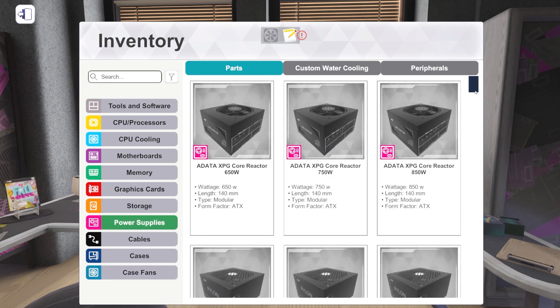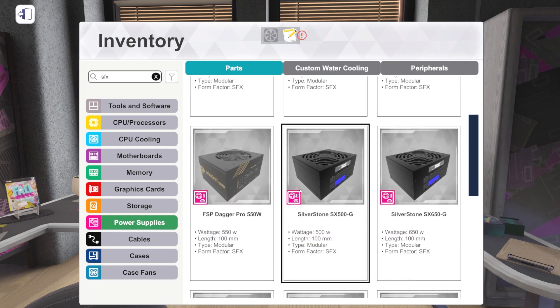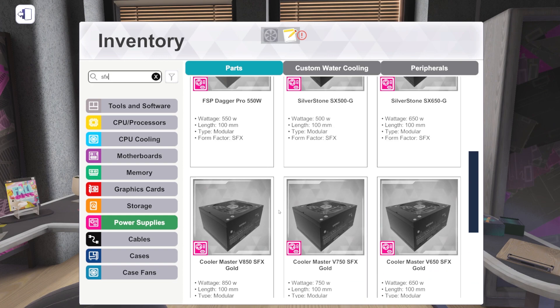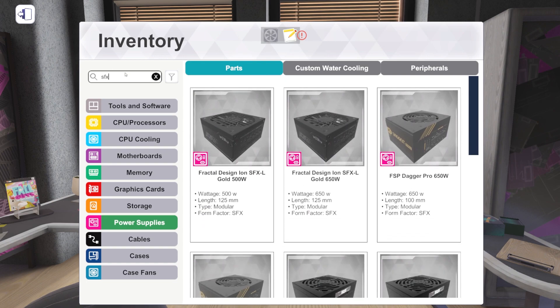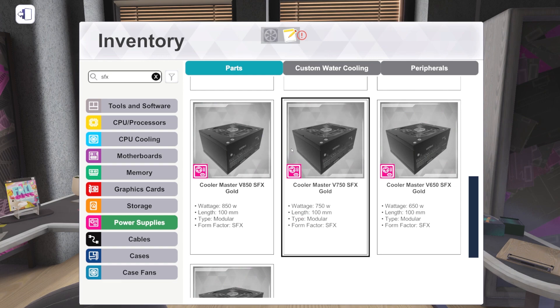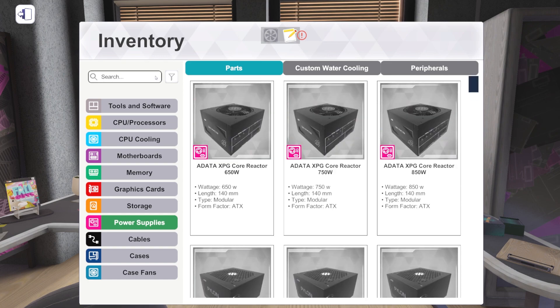We've got a bunch of new power supplies. Excitingly, we've got a few new SFX power supplies. We already had Fractal Design, FSP, and Silverstone. Now we've got Cooler Master SFX in 850W, 750W, 650W, and 550W. The 850W SFX is our first 850W SFX ever — we had 650W before. An 850W SFX is enough to do an RTX 3090 build and have some headroom, so we don't have to pull down specs for small form factor builds anymore.